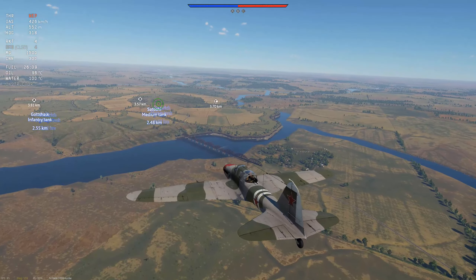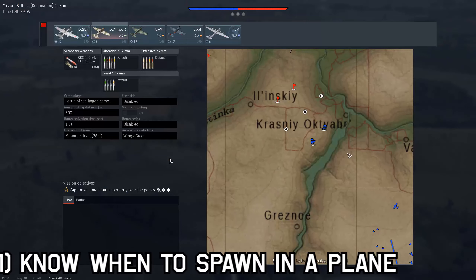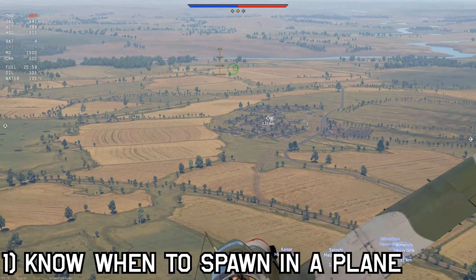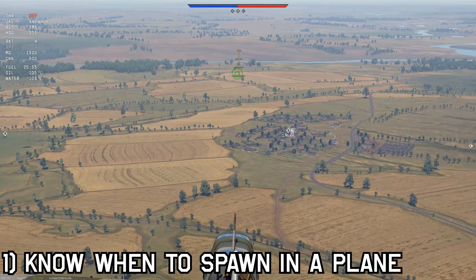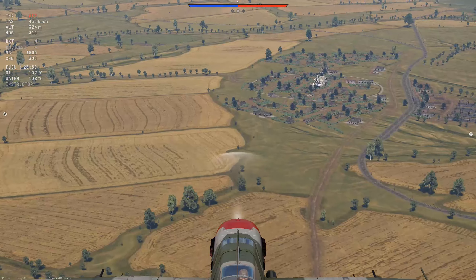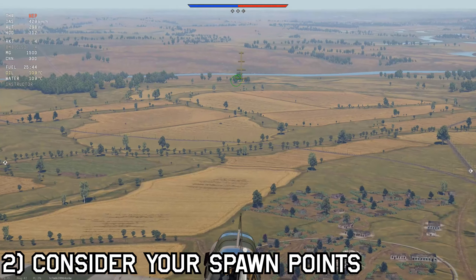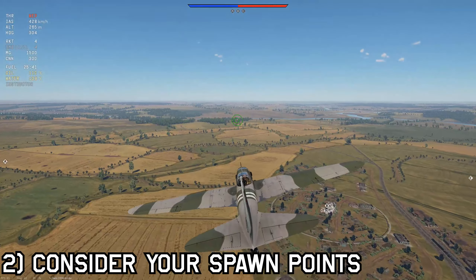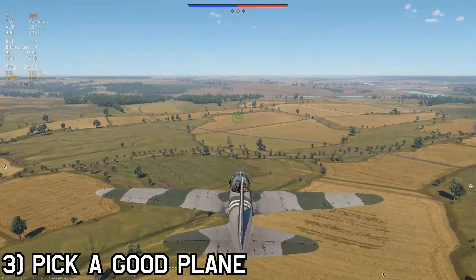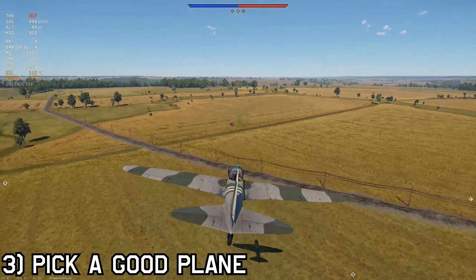Now you know how to aim and use your ordnance. Before you hop into a match though, here are a couple of things to keep in mind. First off, know when to spawn in a plane — there's no point spawning in CAS if half your team is already in the air. If you notice that the caps are undefended or in the hands of the enemy, get in a tank and secure the objective. Second, consider your spawn points — make sure you can spawn in at least one other vehicle before hopping into a plane. Nobody likes someone who gets in a plane and leaves the match after crashing. Make sure to save enough SP to spawn in after your CAS run. Third, pick a good plane — take time to grind out a good CAS plane for your tier and you'll be performing much better.